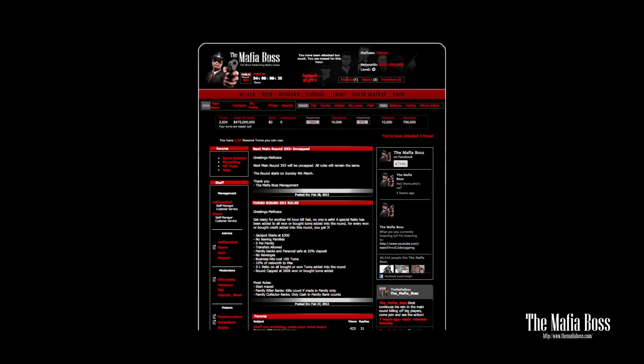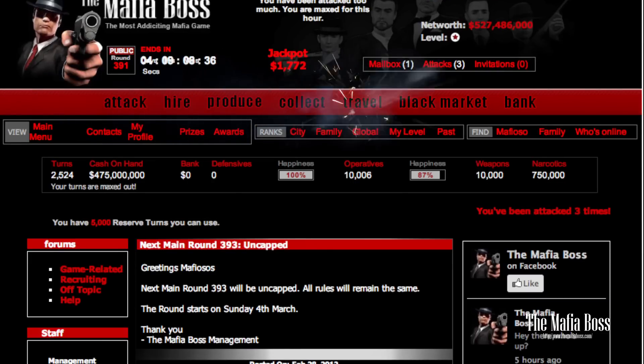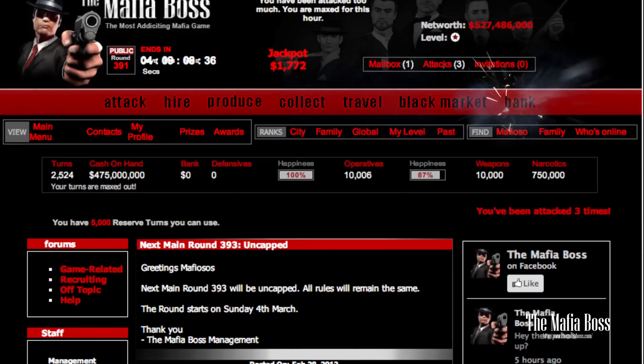The interface is very simple: Attack, Hire, Produce, Collect, Travel, Black Market and Bank.